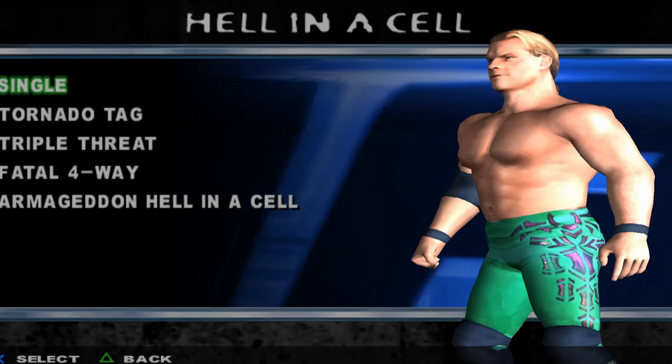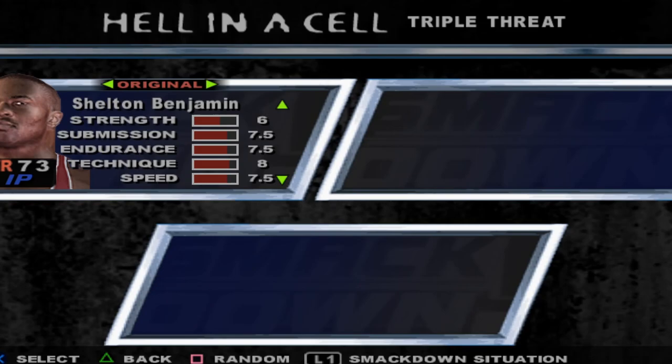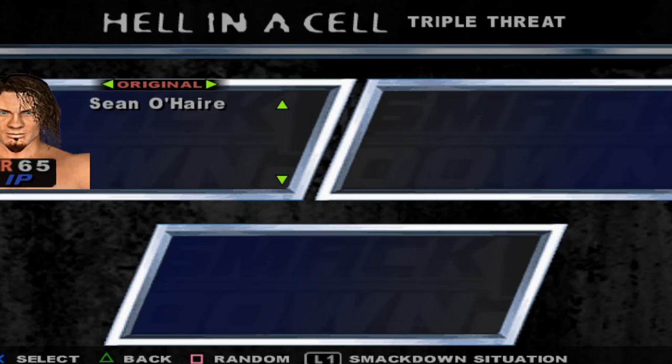We're going to do Hell in a Cell. We have Singles, Tornado, Triple Threats, Fatal Four-Way, Armageddon. I'm so pumped for this! Let's go — Shawn Michaels original... I'm going to guess that one is like Sergeant Slaughter. With Season Mode I guess you start out with one wrestler and they scale down or something. Ultimo Dragon, Val Venis — why does Val Venis look like that? Vince McMahon, A-Train, Batista, Big Show, Booker T, Brock Lesnar, Chris Jericho, Christian Edge, Eric Bischoff, Goldberg.